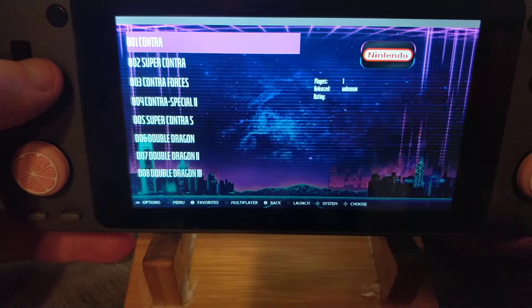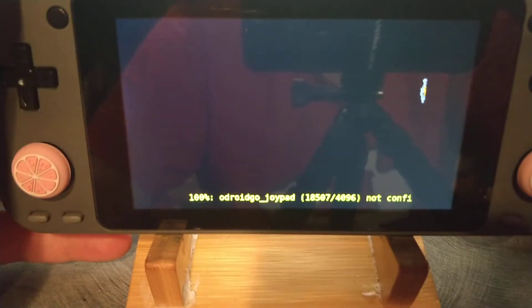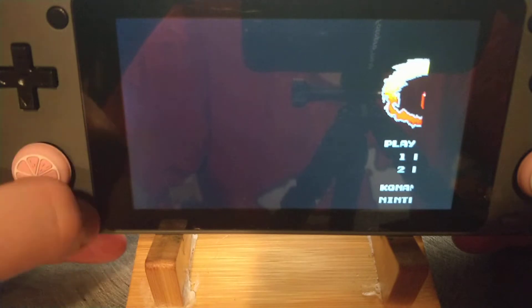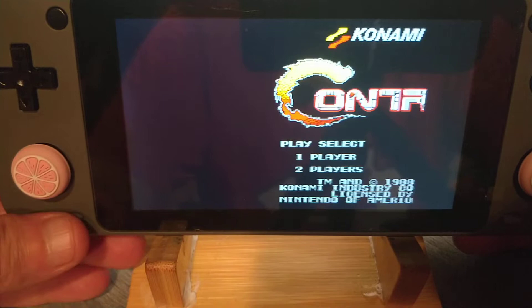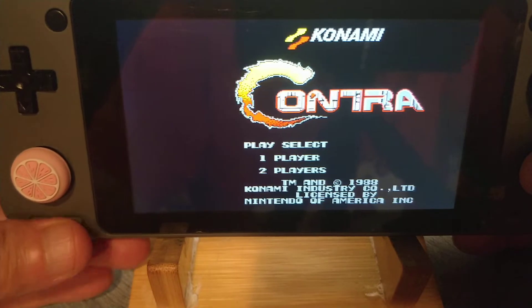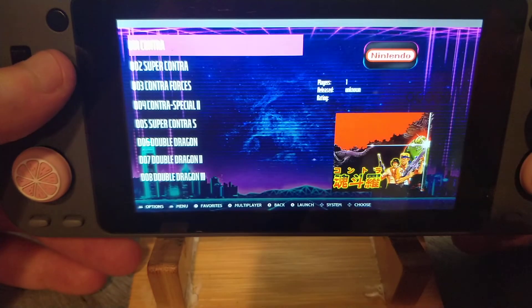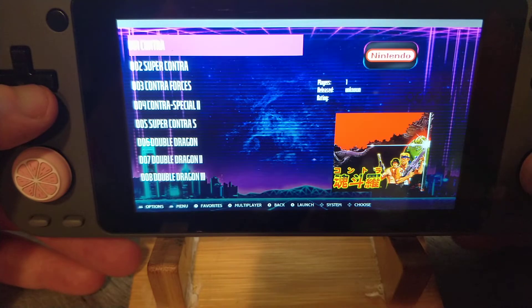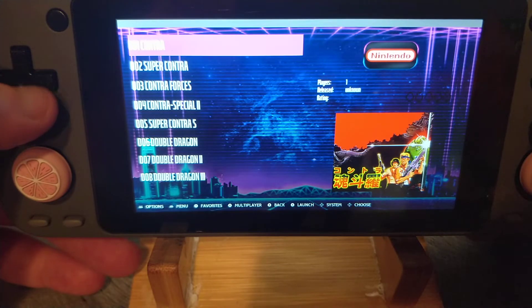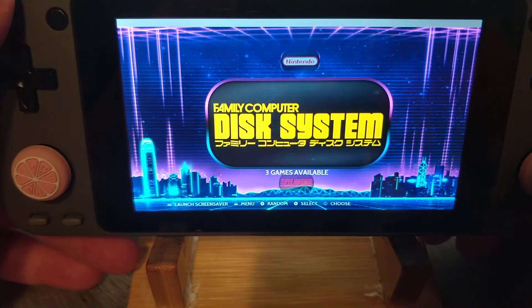Now I'm going to show you something that I'm working on. This isn't done yet. You're going to notice that this is really slow, which makes no sense because it's Nintendo — I'm still figuring out why. What's unique about this, and different from the stock image, is this is using RetroArch. It's only laggy if I launch it from Emulation Station itself. If I launch it from the GUI, it's not laggy, which is what's confusing.